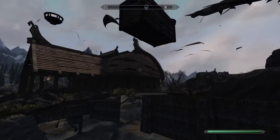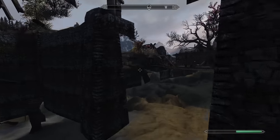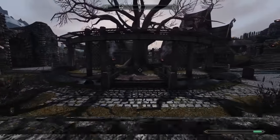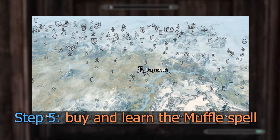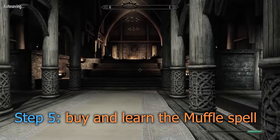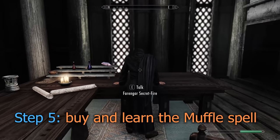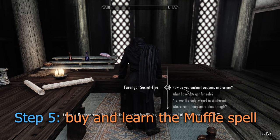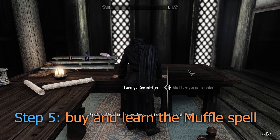Once you have the full amount — the 120,450 gold — return to civilization by walking through the steps over here. Now head into Dragonsreach and speak with the court wizard Farangar. Ask him what he's got for sale and buy the Muffle Tome.